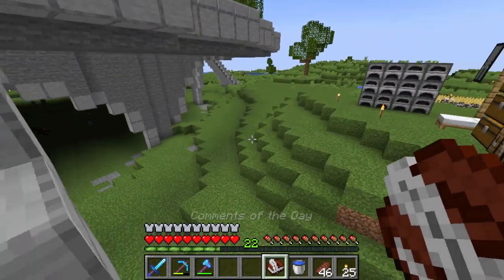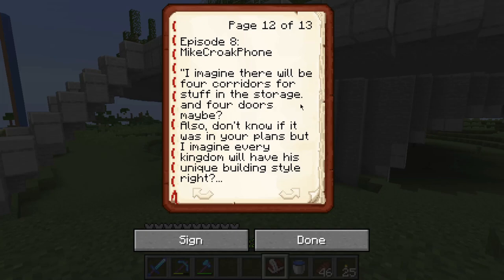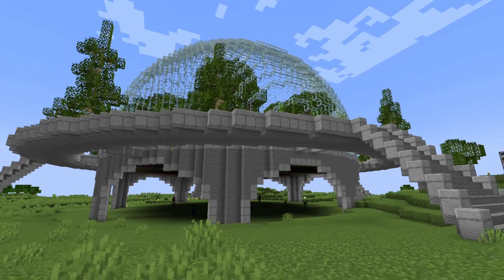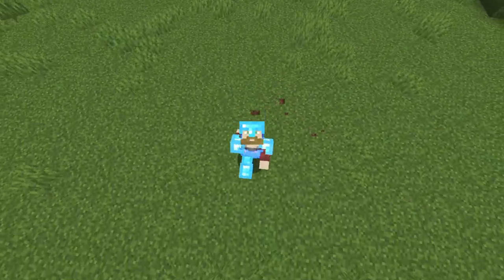Before we end, we have a comment of the day by Mike Croak Phone, who said: 'I imagine there will be four corridors for stuff in the storage and four doors. I also imagine every kingdom will have a unique building style, and maybe at the mega base you could make towers in the direction of the kingdoms to help figure out the layout.' That is a great idea — I will be building towers or some sort of indicator telling viewers which direction the kingdoms are. Thank you so much Mike Croak Phone. I hope this project gave you guys some inspiration — leave a like, comment, and subscribe. Until next time!